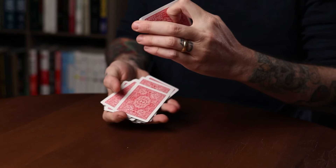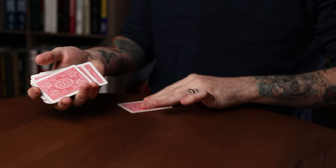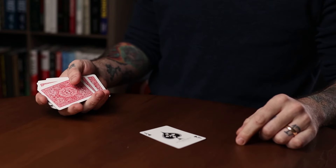In this deep dive of the dribble force, I wanted to see how far back I could trace the origins of it — and it was not an easy task. What I'm referring to as the dribble force is the one we all use: you hold a break at the back of the deck in middle grip, dribble the deck into your other hand, somebody says stop, and that card is forced.